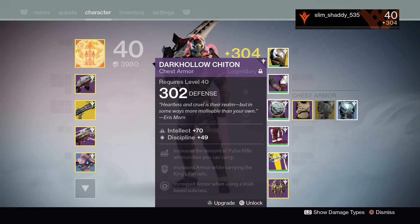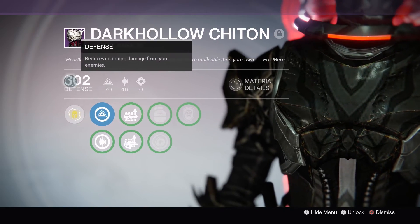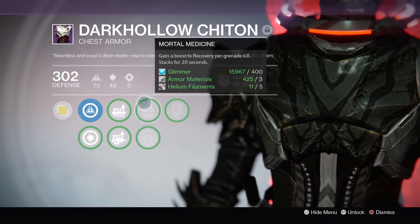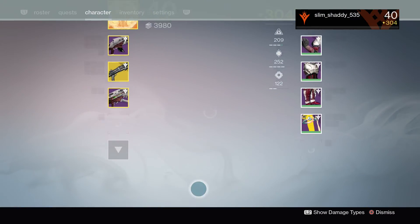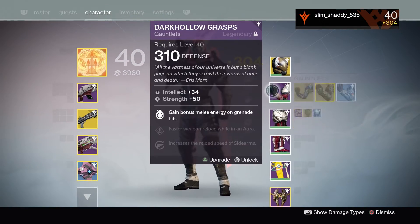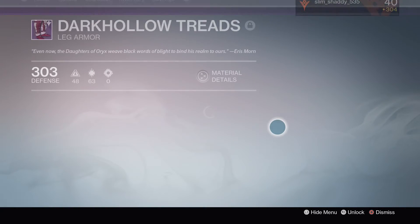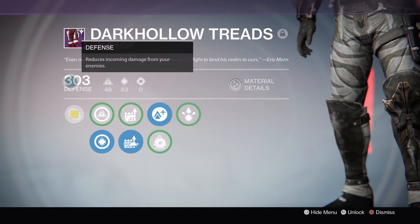I got the chest piece as well from the raid — only a .302, but it's still good. Over .300 is always good. I haven't really upgraded it, but I'll do that later. And I also got the boots from the raid, so I got the gauntlets, the chest, and the boots from a single run, which is actually pretty good. These are .303, which is decent.